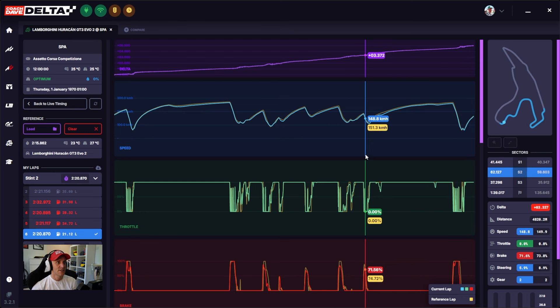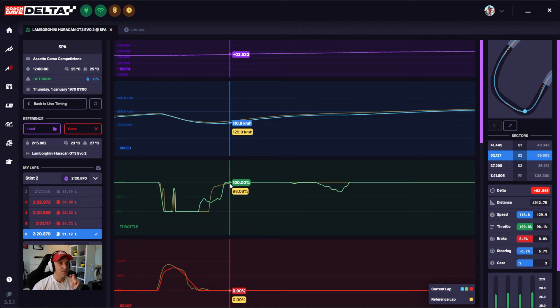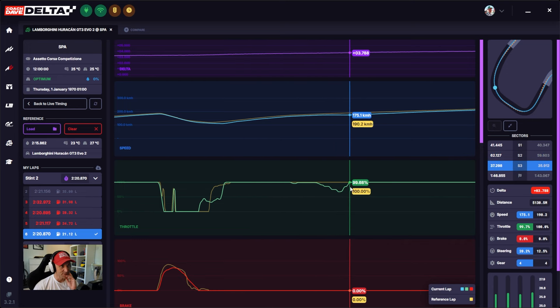The next one I wanted to focus on is Stavelot 1 and Stavelot 2. Here's a key thing: overall, the pro's straight starts when he gets on the power at the apex of Stavelot 1, because he's now full throttle all the way to the bus stop. Contrast that to Haribo Hero, who has a small lift in Stavelot 2, which means his straight only starts at the exit of Stavelot 2. The pro's straight starts at the exit of Stavelot 1 — your straight is starting when you are at full throttle. Keep that in mind.